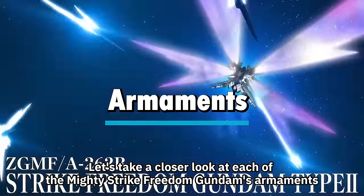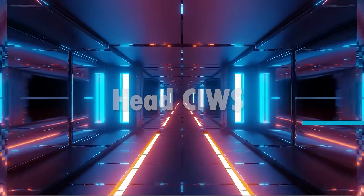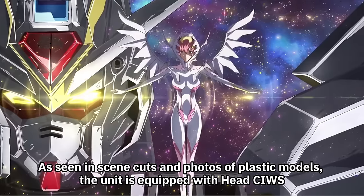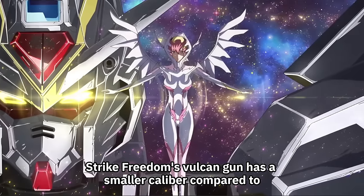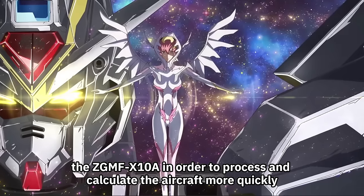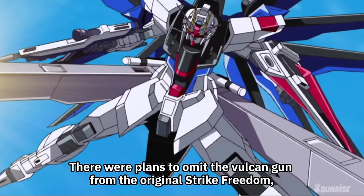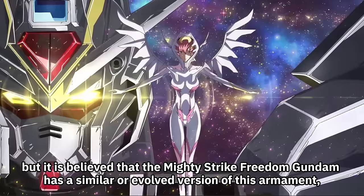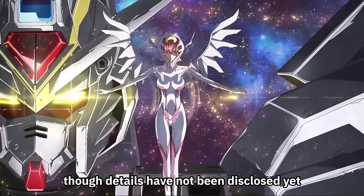Let's take a closer look at each of the Mighty Strike Freedom Gundam's armaments, starting with Head CIWS. As seen in scene cuts and photos of plastic models, the unit is equipped with Head CIWS. Strike Freedom's Vulcan gun has a smaller caliber compared to the ZGMFX-10A in order to process and calculate the aircraft more quickly. There were plans to omit the Vulcan gun from the original Strike Freedom, but it is believed that the Mighty Strike Freedom Gundam has a similar or evolved version of this armament, though details have not been disclosed yet.